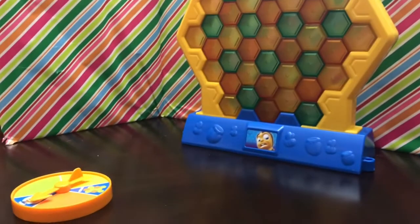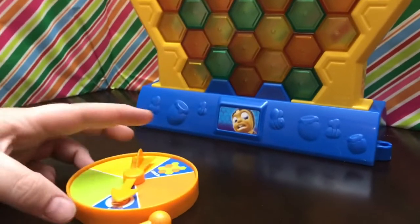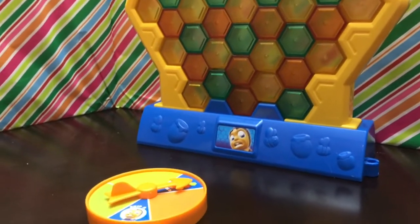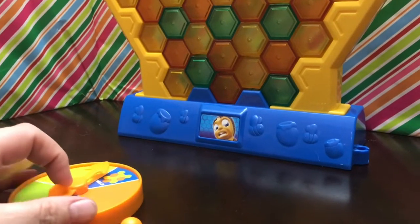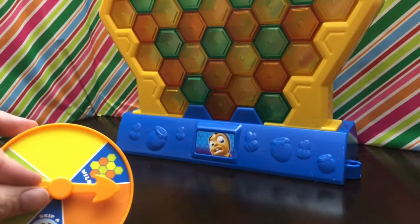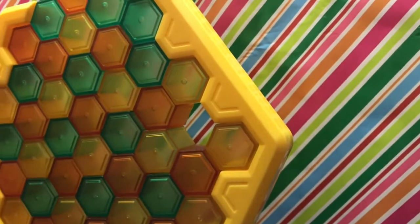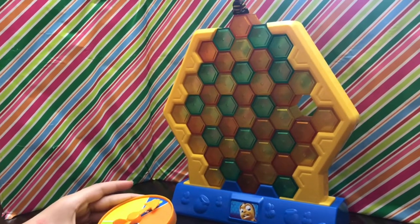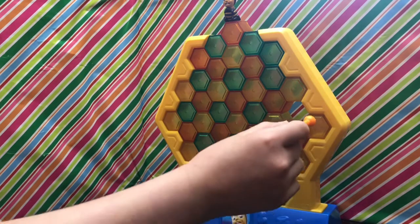I got skip a turn, so I'll skip. My turn. What does it say? Wild. Wild means I can choose any color I want. I'm going to try this green one — it's already a little bit weak. Wild again — I'm going to do this one.